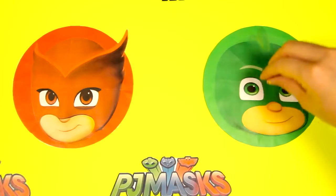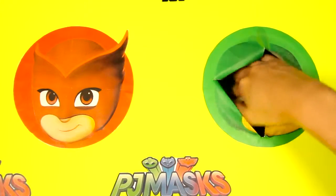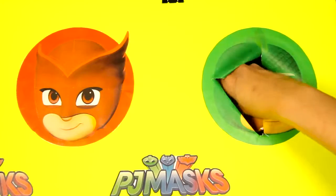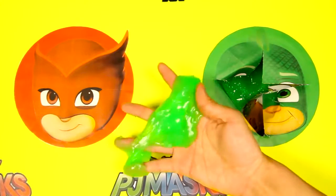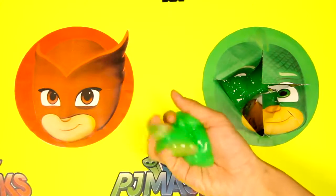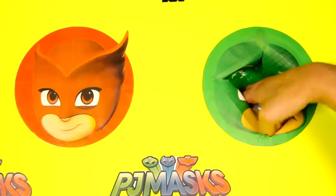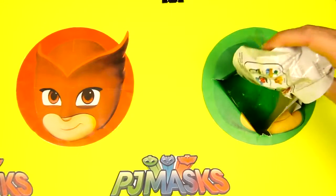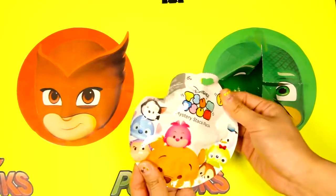Are you ready Gekko? One, two, three! More slime — and it's green! This green slime is so icky! We found a Tsum Tsum blind bag inside the green slime!